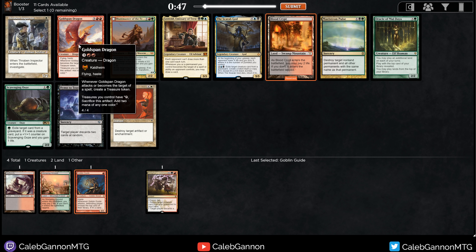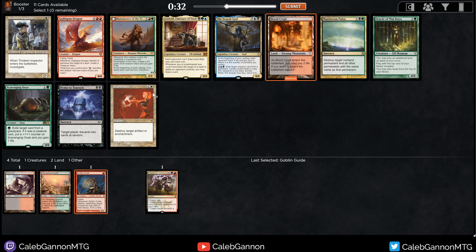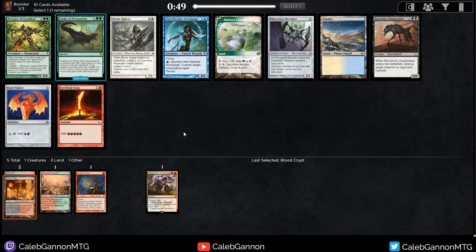Goldspan Dragon into Blackbraids is kind of spicy. The problem is Blackbraids is really good when you play her turn two off Dark Ritual or something. If you're Goldspan Dragoning into Blackbraids, that's really slow — she's not as oppressive when your opponent can develop a board. It's really key when you can kill their lands quickly. I like Bloodcrypt. Maelstrom Pulse, Oracle's fine, Leovold doesn't really fit. I'm just going to take the fixing because I really want to draft red-black.